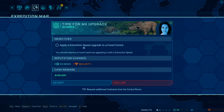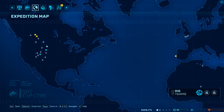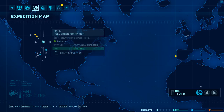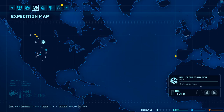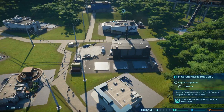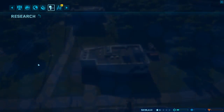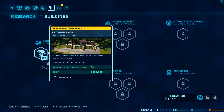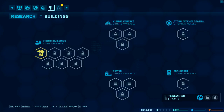Apply extraction speed upgrade to fossil center - that's doable. Let's keep on the triceratops, they're fairly cheap to incubate. We really want that, but it'll cost us practically all our cash so we can't do it.